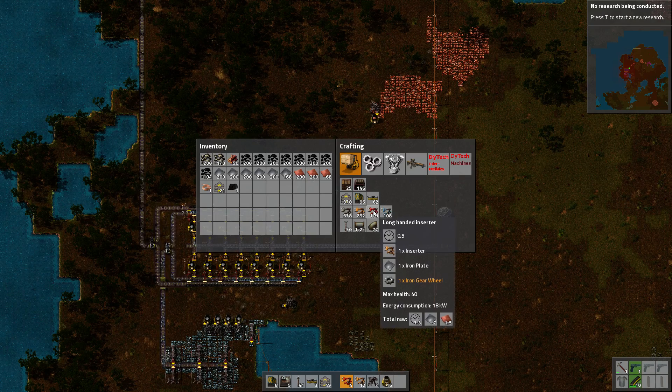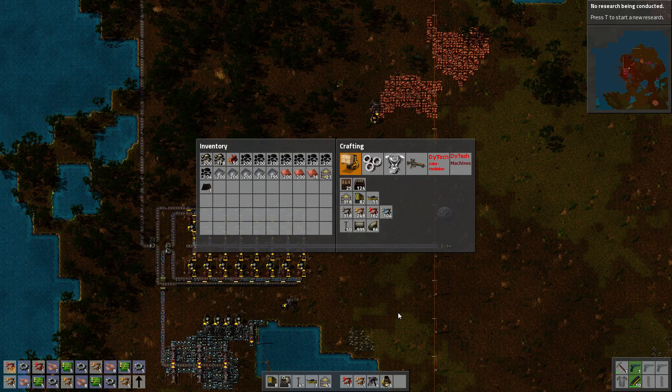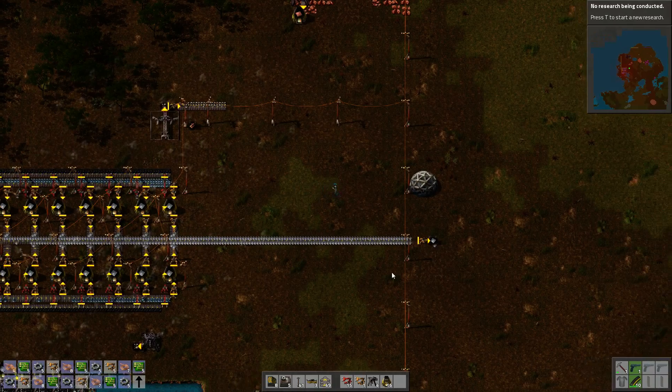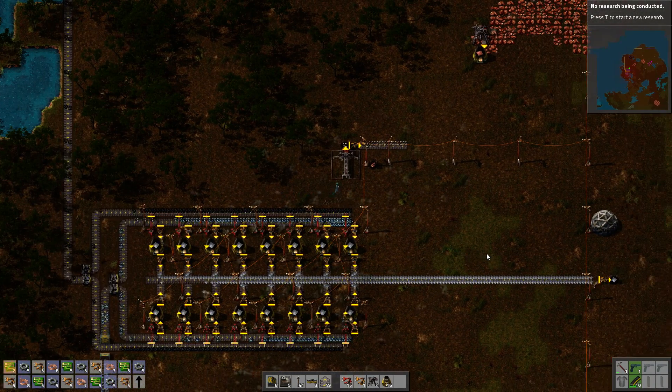I need 16 inserters that are red — that'll be 9, and 6 is 15, that's just one short — and of course 16 of these, we'll make quite a few. So we can begin our next process, which is going to be automating research.